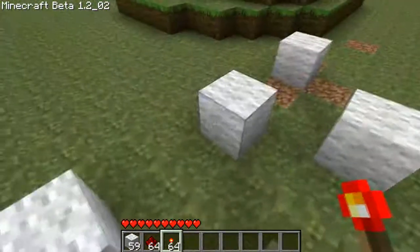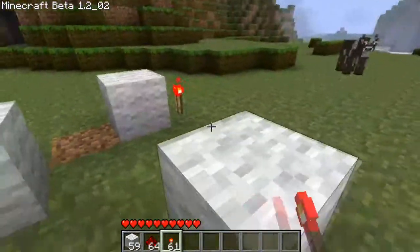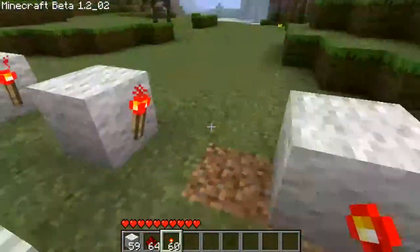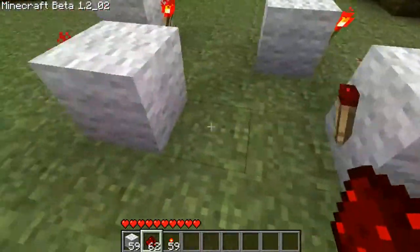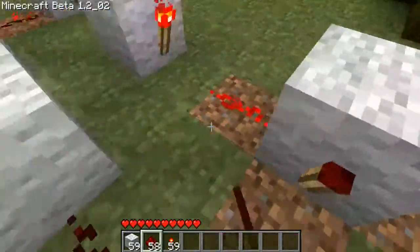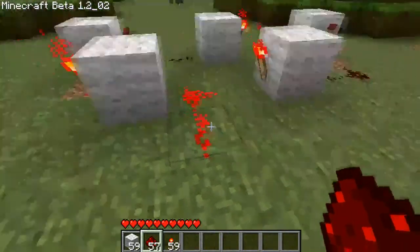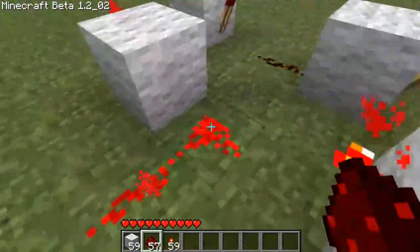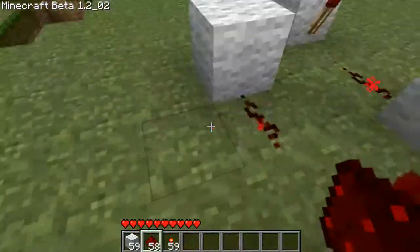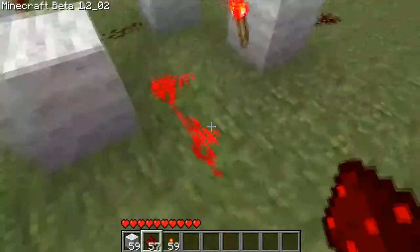From there you connect it up with redstone like that, and you'll see that it starts basically blinking. But look what happens when I connect to this piece — it stops the whole circuit, because if you watch, it goes into a corner piece from a straight piece, so this doesn't get power and it can't turn off and continue the loop.